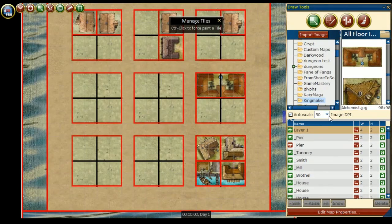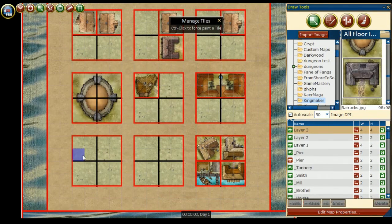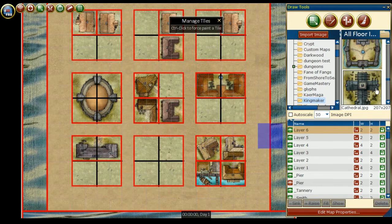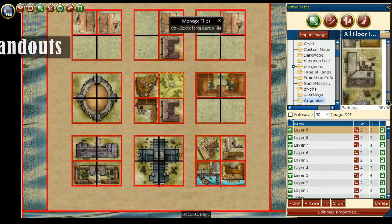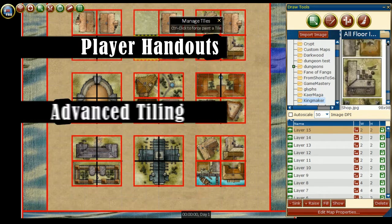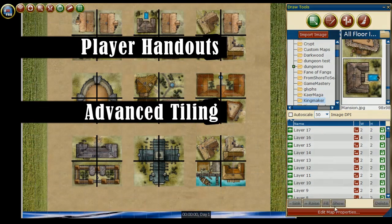Creating new and interesting ways to keep your players engaged in the world you have created is a mark of a great presenter, storyteller, or game master. With D20 Pro, we can leverage a few features to benefit your presentation of your game world. In this video, we will be going over the uses and types of handouts we can provide players and how to use tiles in interesting ways to enhance the overall gaming experience.